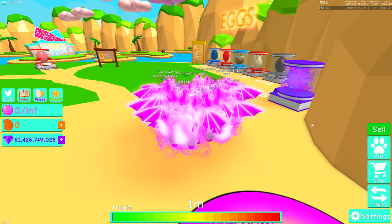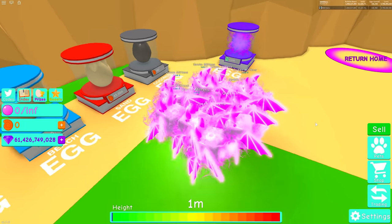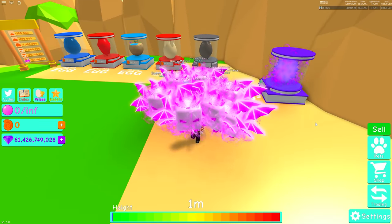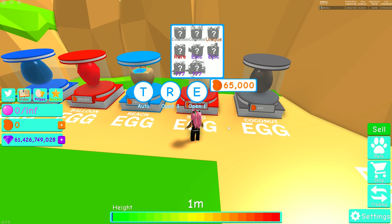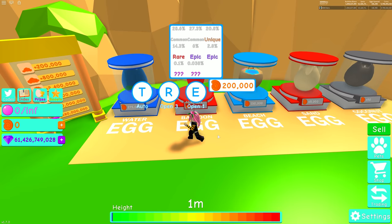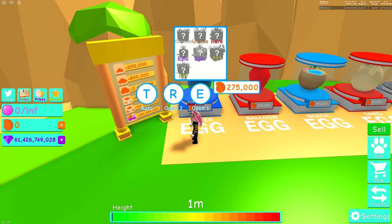Okay, what do we have in here? We've got the urchin which we already have. Now we've got the coconut egg, the sand egg — just checking out the stats while we're here — the beach egg, the balloon egg, and the water egg.